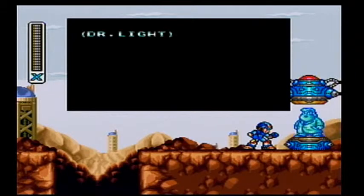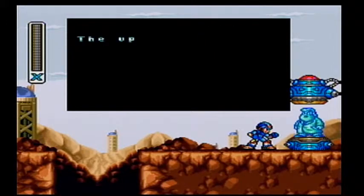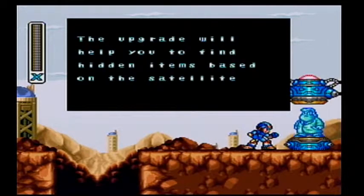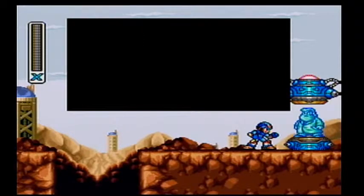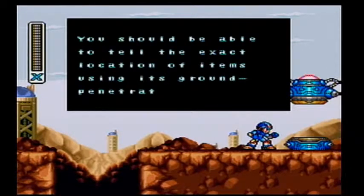Enter this Capsule X. Take this sensor upgrade for your helmet. The upgrade will help you to find hidden items based on the satellite readings. You should be able to tell the exact location of items using its ground-penetrating radar.